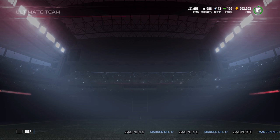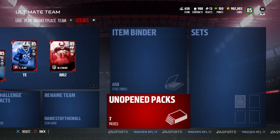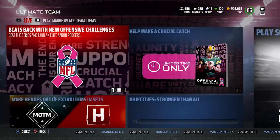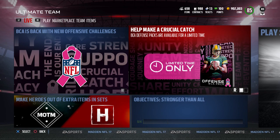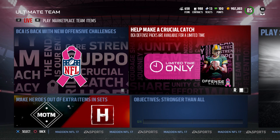With that being said, guys, that is going to do it for this video. Hopefully you learned something — if you did, please drop a like on the video and subscribe to the channel if you're new. Good luck pulling some of these elites. It is going to be pretty expensive to complete the Aaron Rodgers, but I do think he is one of the best quarterbacks in the game, and it might actually be less expensive to create him than some of the other elites like the Legends coming out. Thanks again guys, hope you enjoyed the video, and I'll talk to you soon.